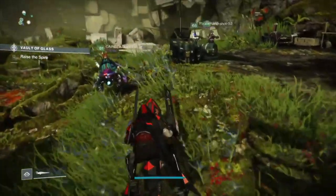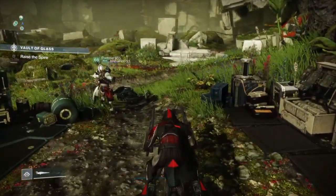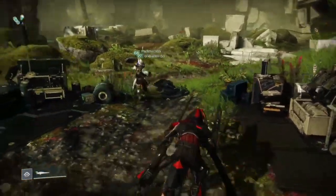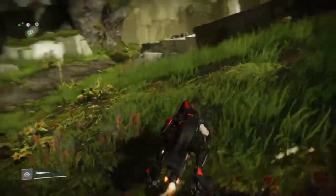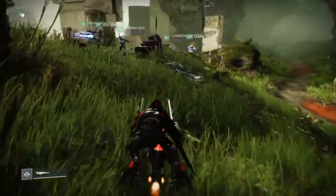Hello everyone, welcome to another Destiny 2 video. In today's video we're starting the first of a series of Vault of Glass guides. In this guide we're going over the first encounter, which is forming the spire. To form the spire there are three plates: one in the top right, one in the bottom left, and one in the middle.